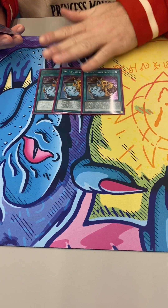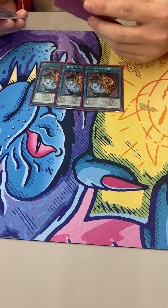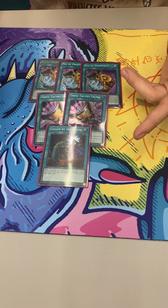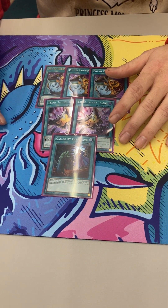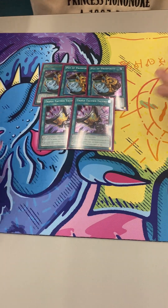For consistency, I'm running three Prosperity — just got reprinted, you can get a bajillion of it, it's super cheap, go for it while you still can before they hit it. Two Triple T, and then one Call by the Grave. It just lets your plays go through. This deck is kind of fragile if your opponent knows where to hit you, so this just lets you actually play, right?